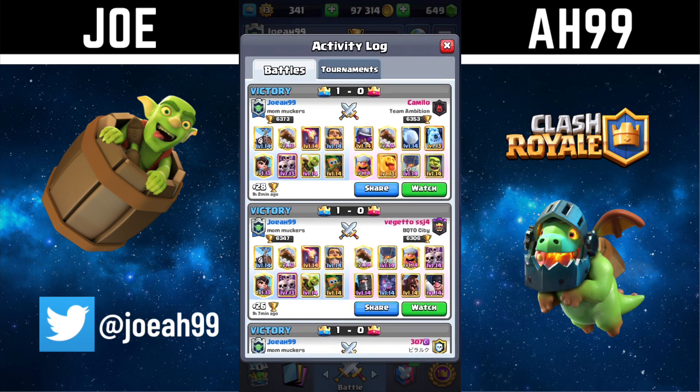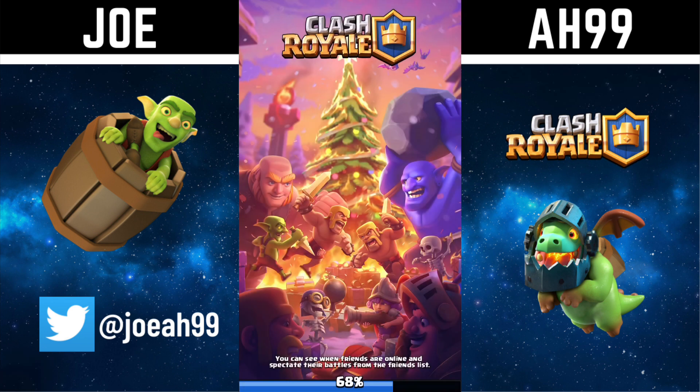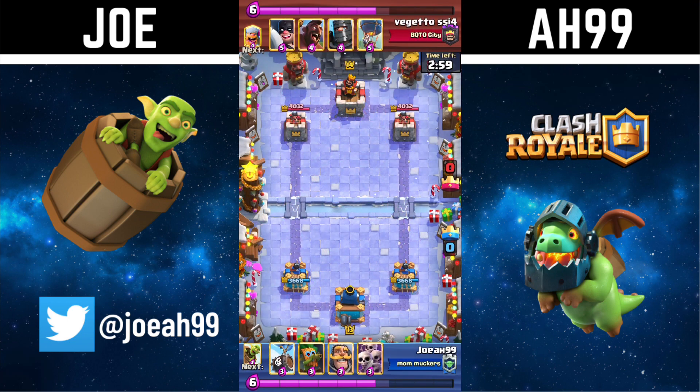The first match I'm going to show — the most recent lumber loon was a bit easier since he had really nothing to reset my inferno tower. The second match was harder: he had hog for more pressure so he could out-cycle my inferno tower, he had a log for my skarmy, and he had bats to distract my inferno tower. That is a much harder matchup — lumber loon is always really annoying, but that one is definitely a harder match.